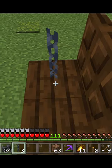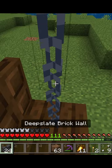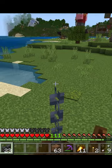Next, grab your chains and jump up on the bench. Place down 2 chains here, and 2 chains on the other side as well. Then grab your walls, and place down a wall here, and a wall here.